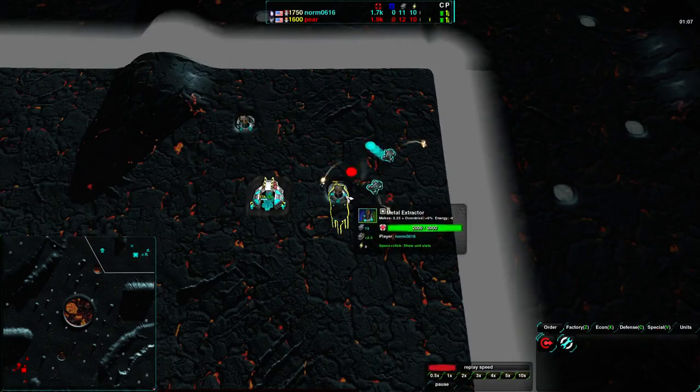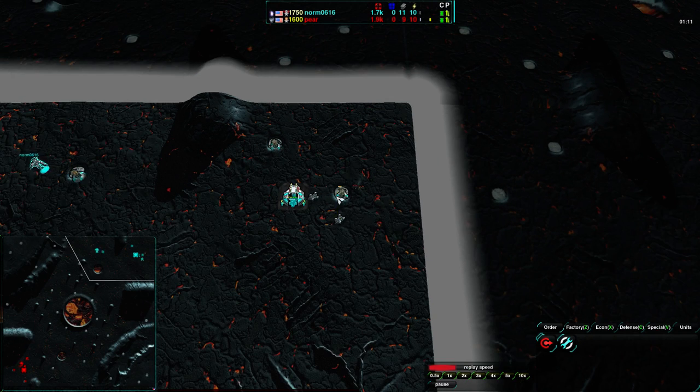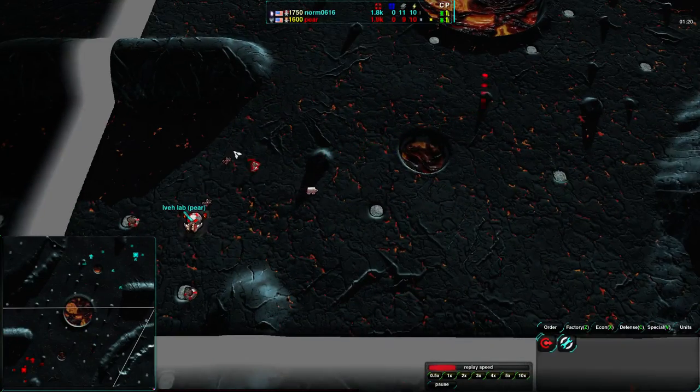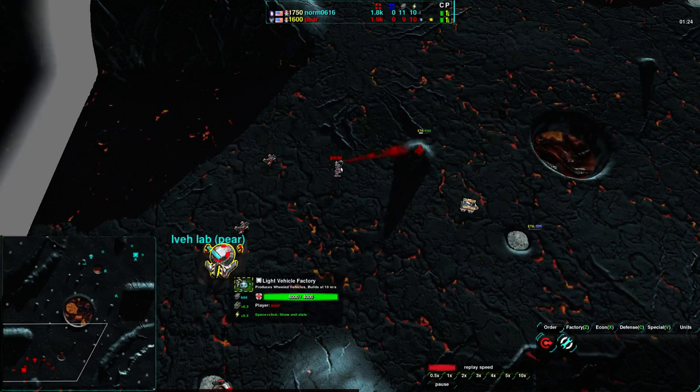Pear has upgraded his beam laser E-cell commander, while Norm has also gone beam laser E-cell - not that unexpected. Pear went for a bit of a scout, but not quite able to take out even one metal extractor - more of a raid, really. And it looks like Norm is going for a counter raid, bringing in three scorches of his own. That will probably be able to deal a fair amount of damage.